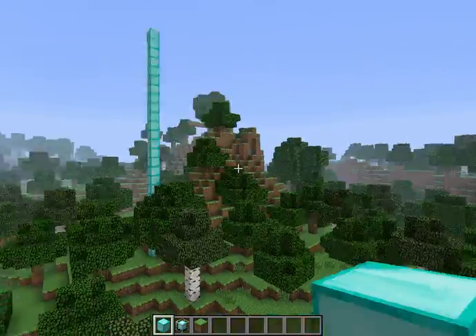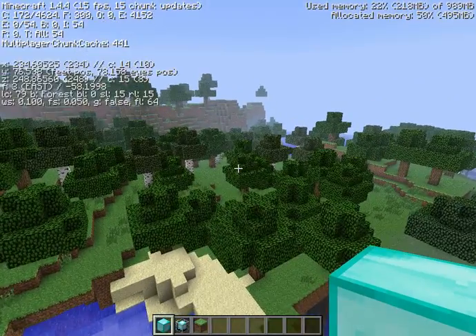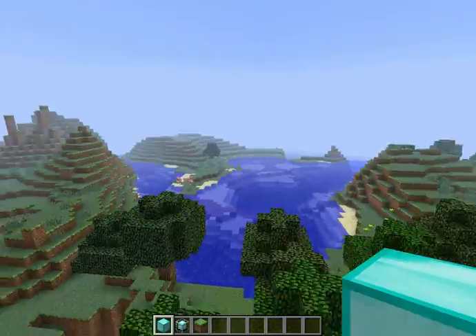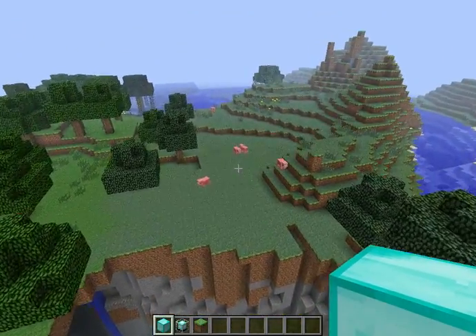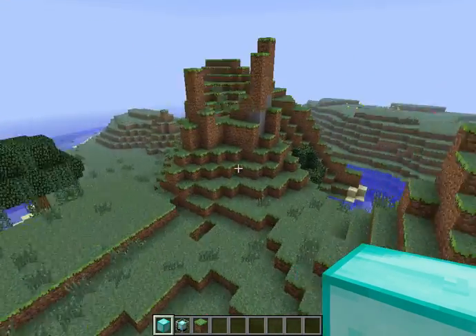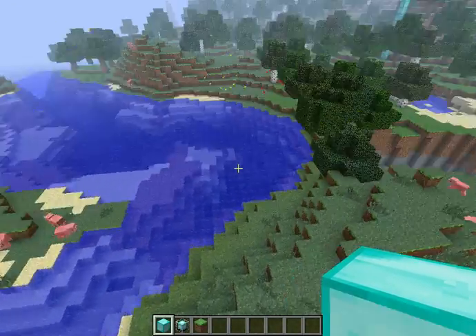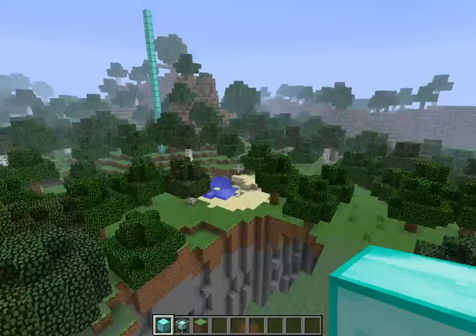It turns into extreme hills over that way, but right here it's a forest — kind of plains-y — and then there's swamp, and this area is like plains, I think. Extreme hills edge. So this is extreme hills and there's an underwater tree, which is always nice. Lots of pig food right off the bat.